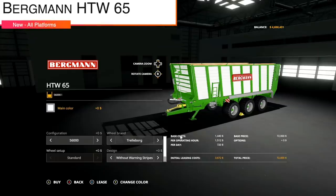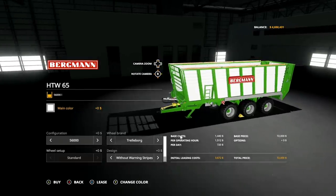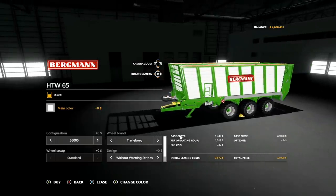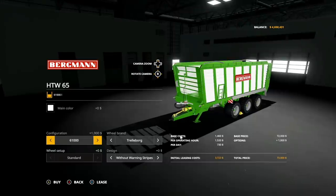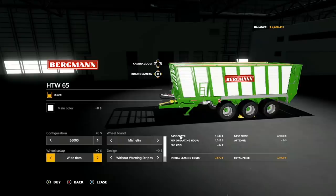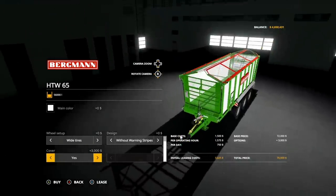Your last new mod for all platforms today is the Bergeman HTW 65. Didn't we get this as an update yesterday? I'm so confused — maybe that was something different. Call me out if it was something different. Configuration: we have 56,000 liters and also 61,000 liters. Wheel brands: we have Trelleborg and Michelin — Michelin with a standard and wide tire. Design: without stripes, with stripes, cover or no cover. Yeah, we definitely got this yesterday.